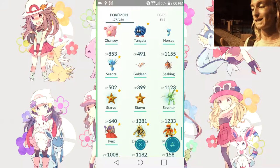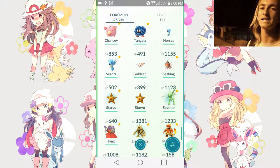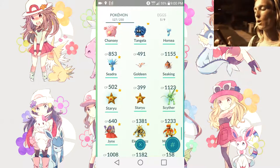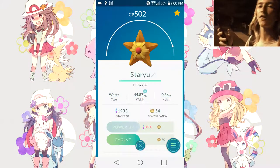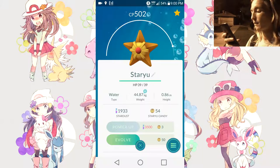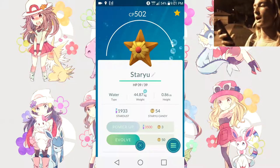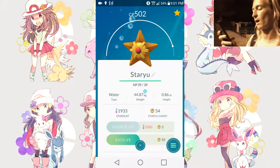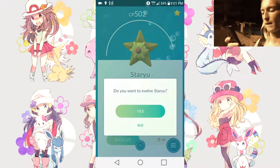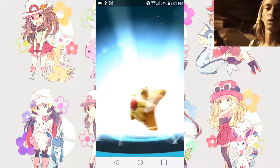So we're able to get a Starmie today, a Wheezing today, as well as a Machamp. Perfect timing because I just came home from practice and I'm about to hit the gym. What better time to get a Machamp? Let's go ahead and start off with the Staryu. We're about to get three new Pokémon right off the bat in this vlog. It is an XL Staryu. We've got 54 candies — we were at 49 and just got five more from the egg.